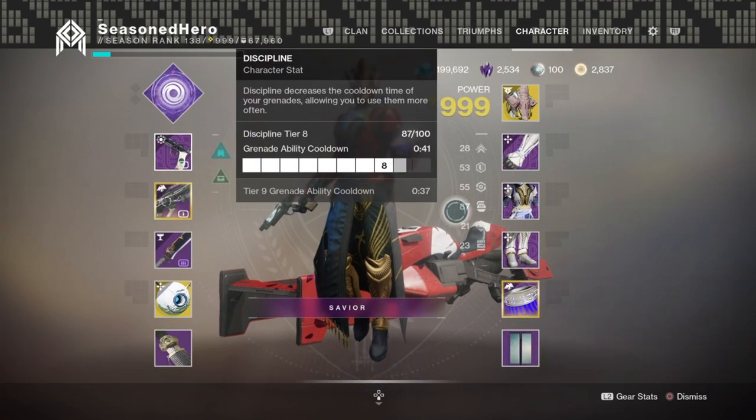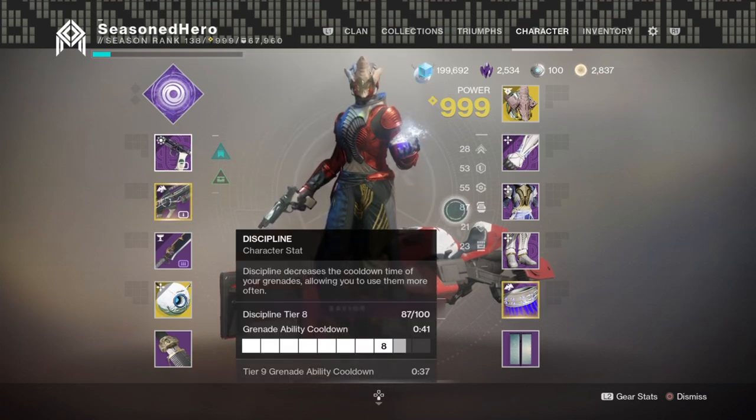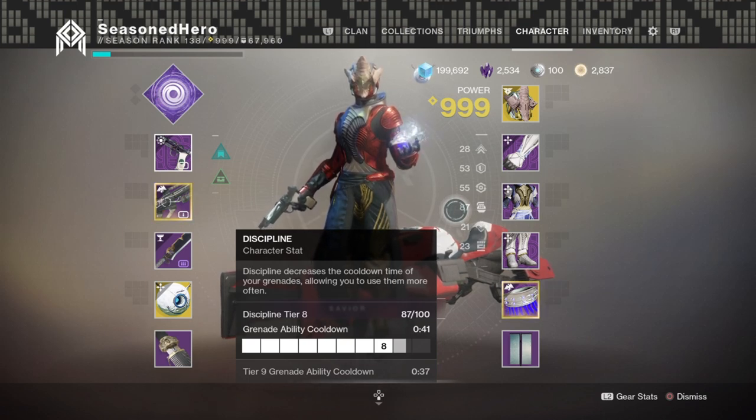For stats, your main focus will be Discipline for the whole build, as we want to maximise Death's Foes x5 as best as possible so we can get the most out of the amount of damage we do. Having 70 in Discipline is more than enough for a passive regeneration at a 41-second cooldown.